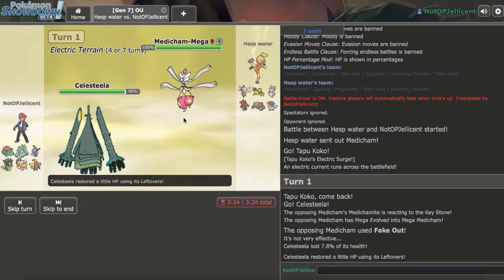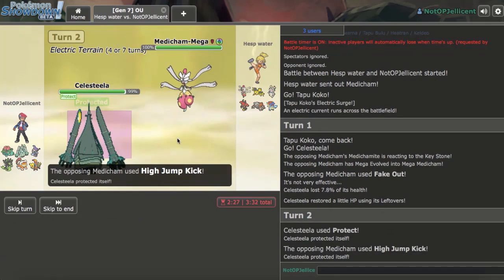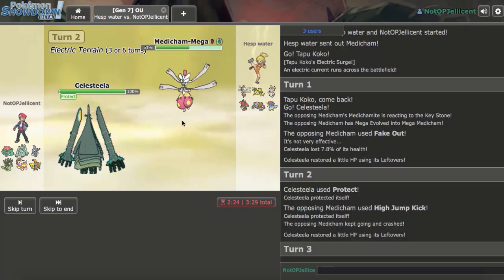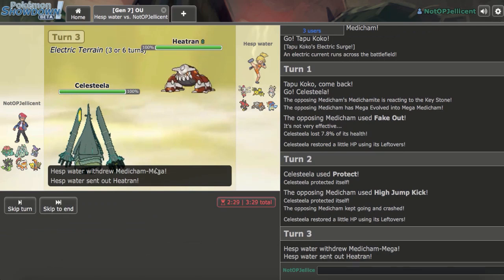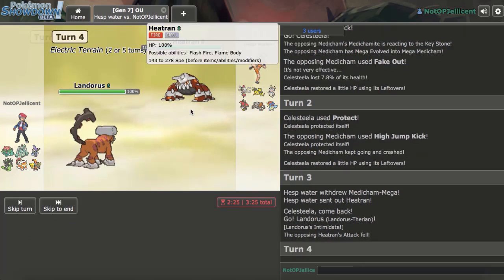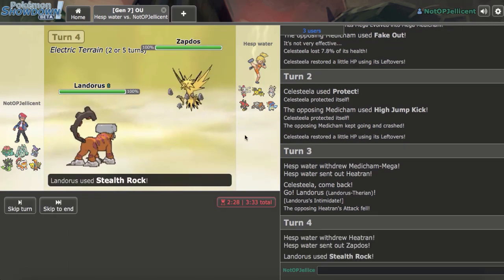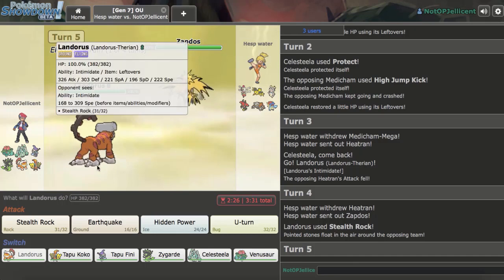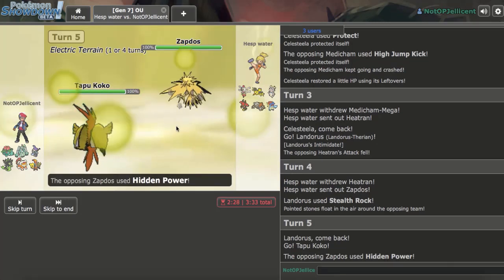I go for Protect on the chance he High Jump Kicks — he does, so we got a lot of damage off. Defensive Lando is expendable here. He switches to Heatran, which is great for me. I go for Rocks; he goes Zapdos, which is why I'd want a U-turn, but I risk getting Static paralyzed. I go Koko and he goes for HP Ice — glad I didn't go Zygarde.